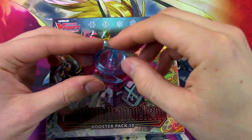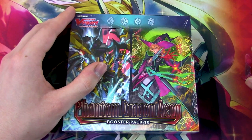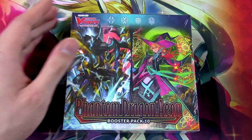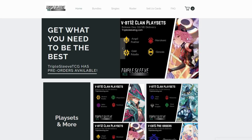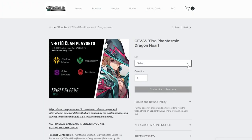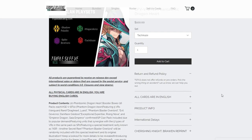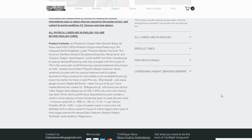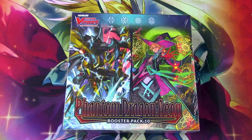Today's special unboxing tool is a knockoff Beyblade. Almost forgot — today's unboxing is also brought to you by Triple Sleeve TCG. It's an online website where you can get bundles for play sets of cards from a specific clan that you need from a set. For example, if you want a play set of Spike Bros cards from this booster set, you go onto their website, select the set, select the Spike Bros clan, and you'll be given the option to purchase a play set of every base rarity card. Go check out Triple Sleeve TCG — link in the description. Thank you, Triple Sleeve TCG, for this box today.